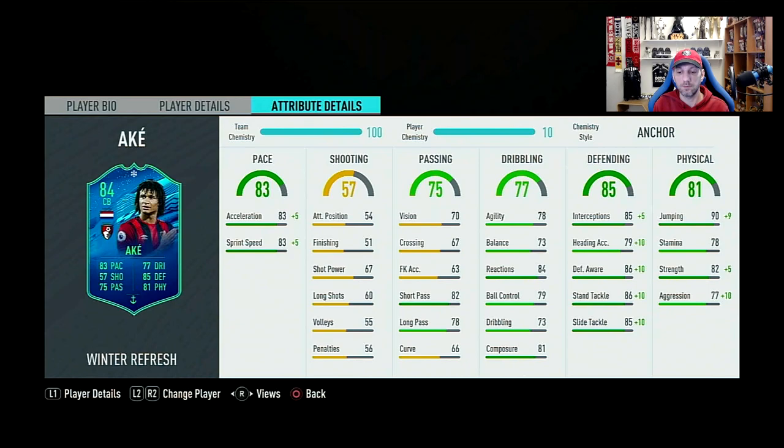Dribbling overall 77, agility at 78, balance 73, reactions 84, ball control 79, dribbling 73, and composure 81. So it looks all right — nothing really bad here. His agility is really nice at 78, paired with his high pace, he should feel really nice on the ball. Good reactions, good composure. All in all, I would say his dribbling is fine.